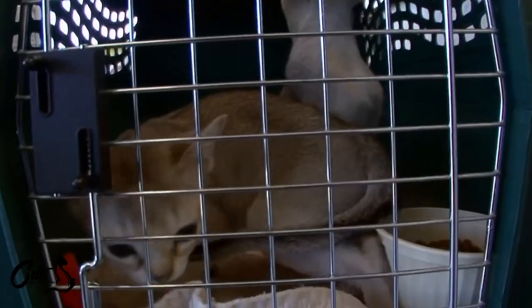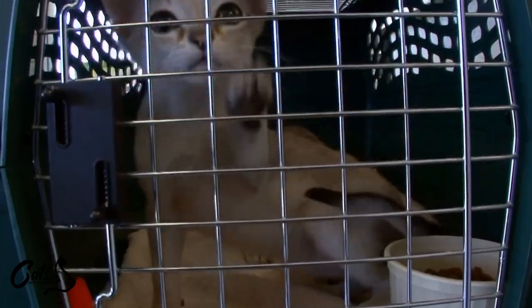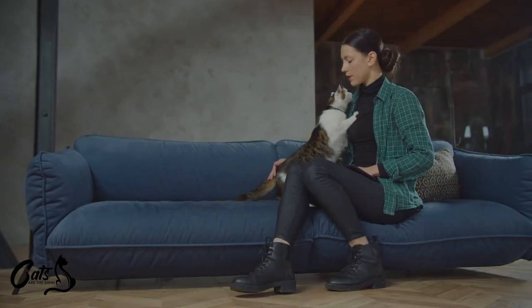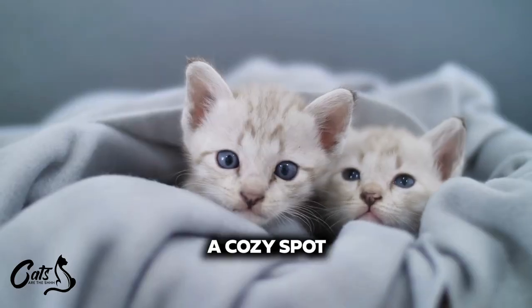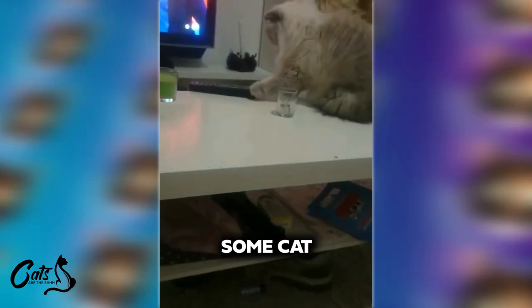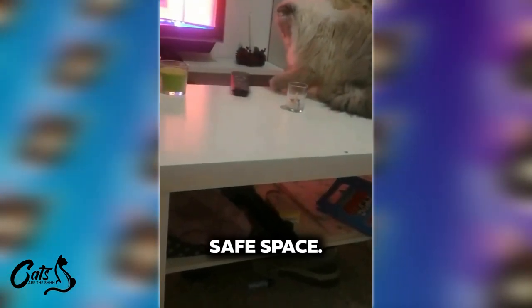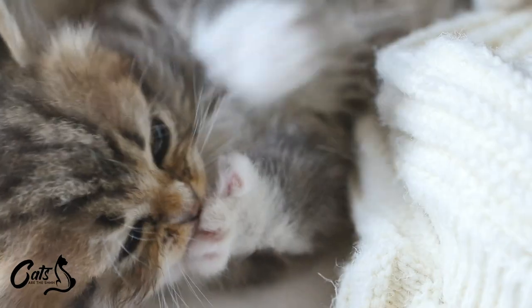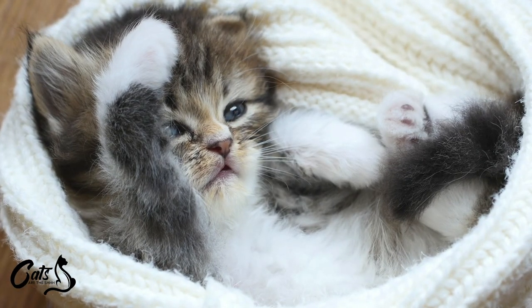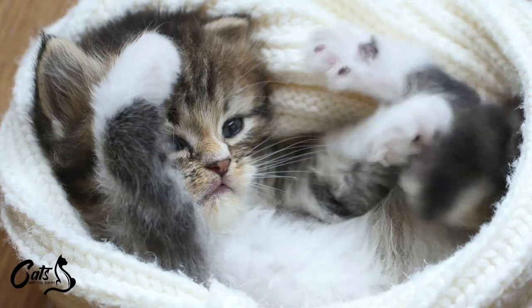Before kicking off the party, ensure your kitty has a safe space to retreat to when the guests arrive. Cats can get overwhelmed by unfamiliar faces and loud chatter. Set up a cozy spot with their favorite blanket, toys, some fresh water, and consider putting on some cat TV for them in their safe space. Remember, cats love their personal space, so make sure they have an escape route. It's like their version of hitting the mute button when things get too noisy.